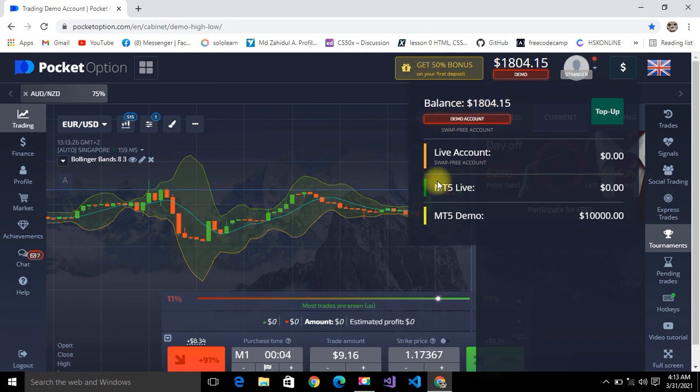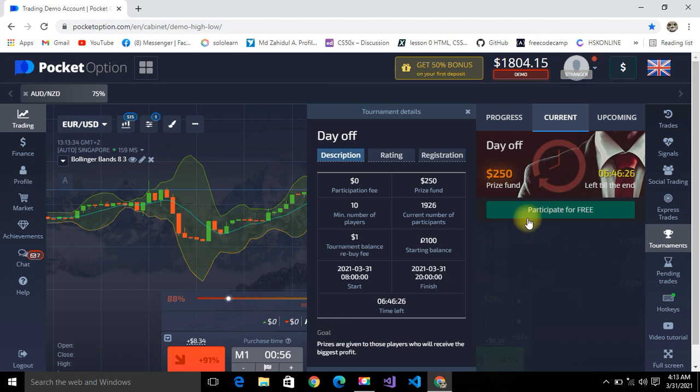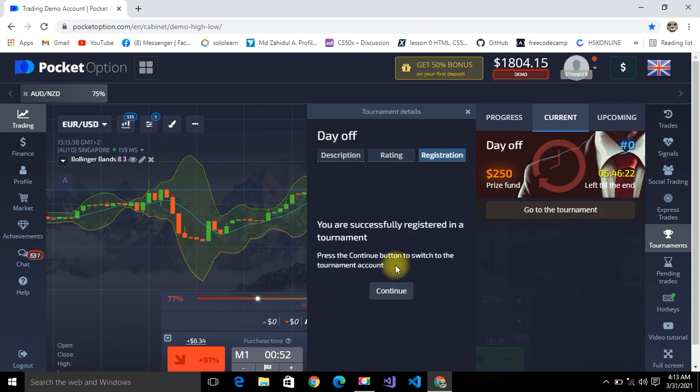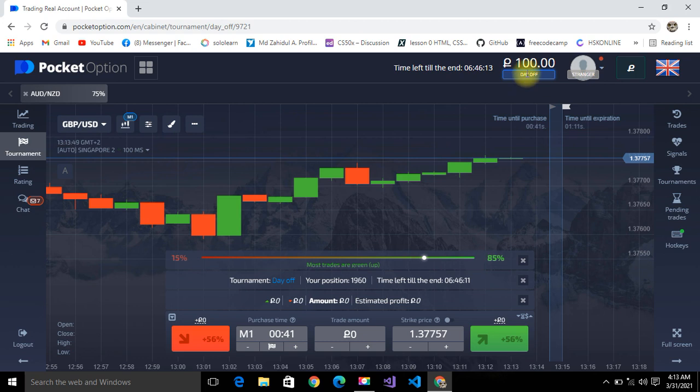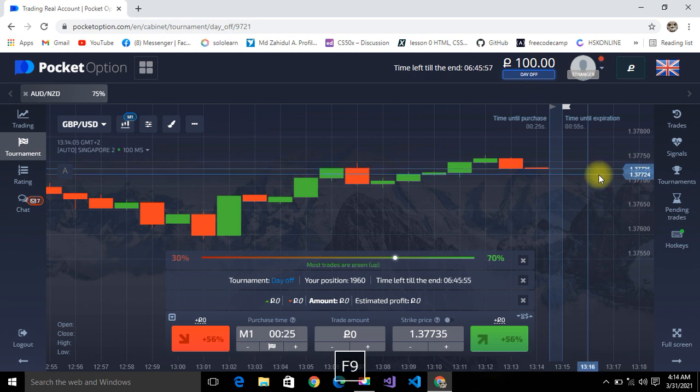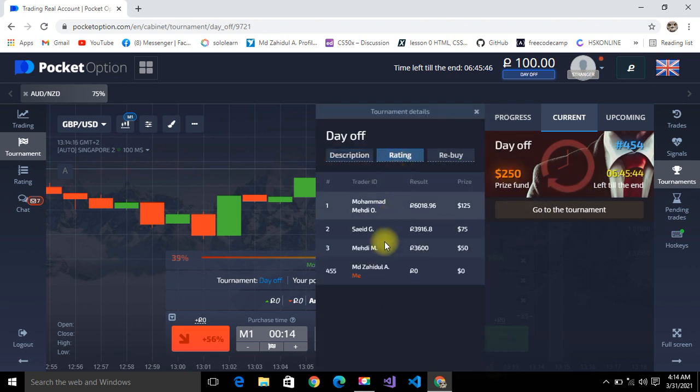Now I'm going to the tournament and participating for free. I press continue and I start with 100 points — I have to increase this. I told you guys how to win. You go to the current ratings to check your position. I am at 455, the first place has 6000 points, second and third both have 3000.